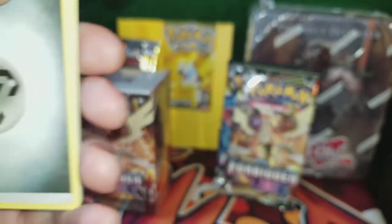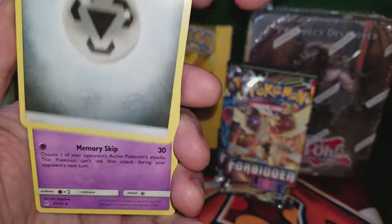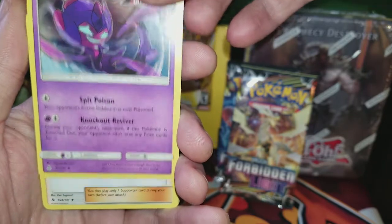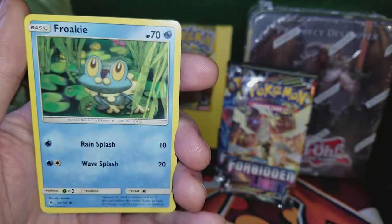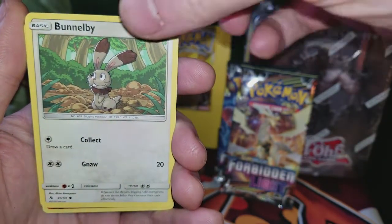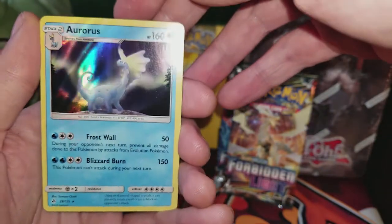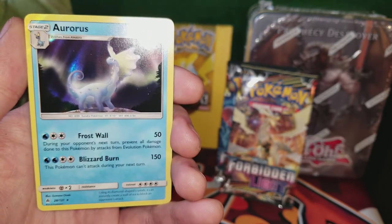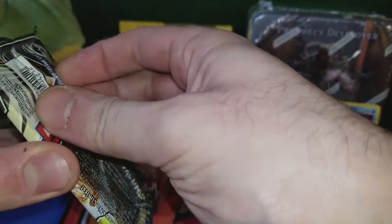Probably four from the back. We've got a Steel Energy, Anuxi, a Poipol Ultra Beast — awesome — Crasher Wake, Cubone, Froakie, Croagunk, Esper, Bunnelby, a pretty cool reverse holo Garchomp, and an Aniris holo. Nice, a holo on the first pack! It's got some nice attacks too. Awesome. I'm loving this set already.